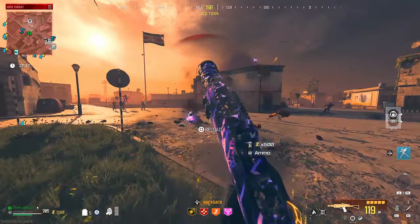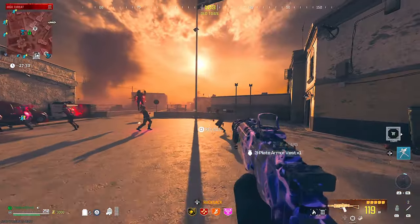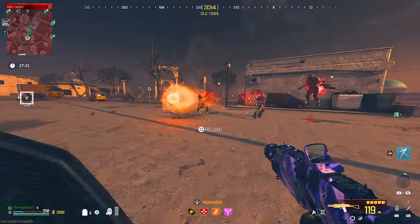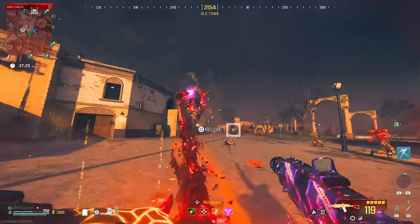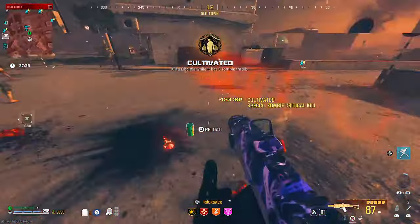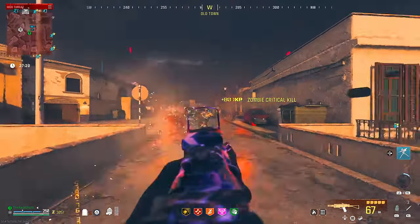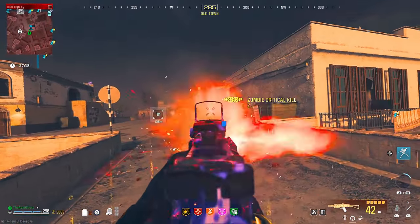Nine times out of ten when you're fighting a mega abomination there's gonna be other zombies around you too. We were able to kill this guy really fast, but I did have to pull out the Wonder Waffe to kill a bunch of zombies just to collect some ammo to finish him off. Just look at how well and how fast this thing is dealing with the tier 3 zombies, the disciple, and the mangler — it's just shredding all the bosses.